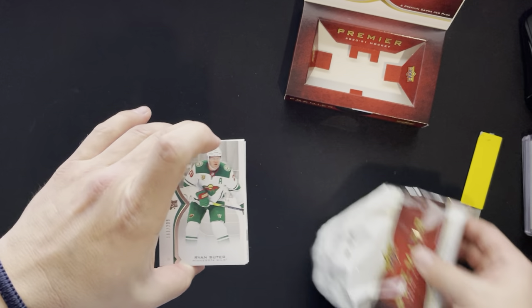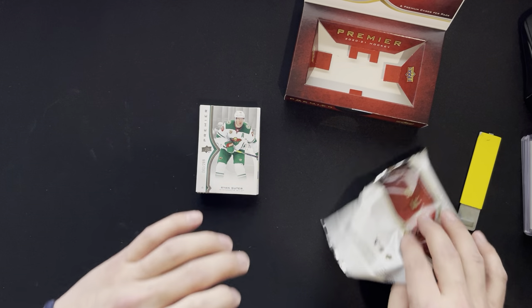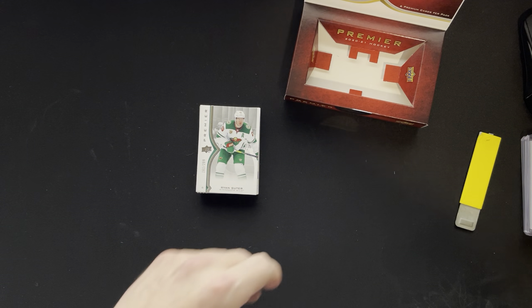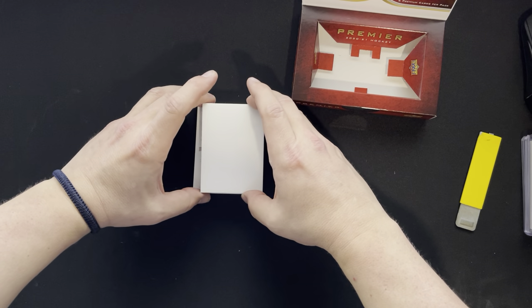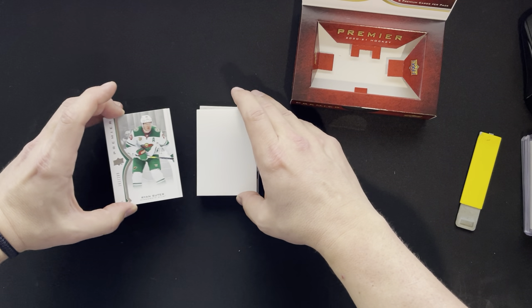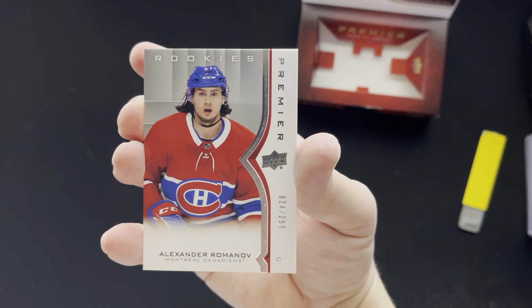I'll just expose the top because it doesn't matter — it's Ryan Suitor. I was going to do a base card for something like that anyway. We'll pull that Ryan Suitor. I did pull the other one with it, so Alexander Romanov — he's not bad for base cards.